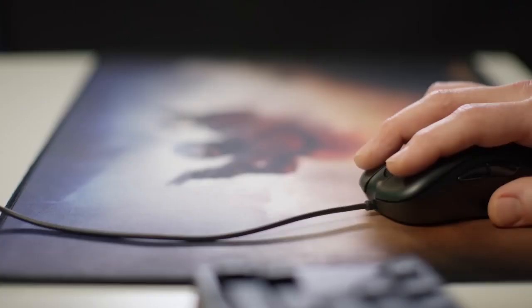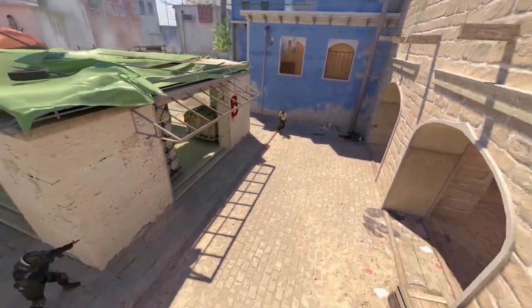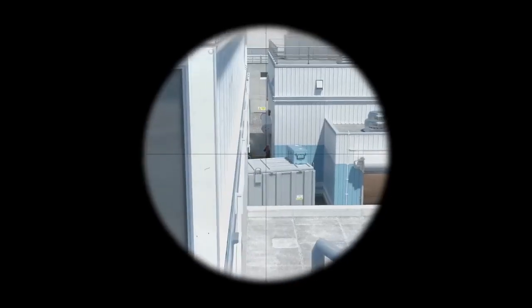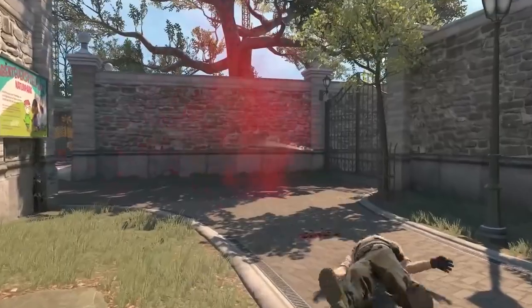Firing a weapon looks pretty simple. You click your mouse, your character shoots, your target takes damage. But there's a lot more happening behind the scenes. Once you've fired your shot, jumped your jump, or peaked your peak, the server will calculate your precise actions between ticks. So what you see is what you get.